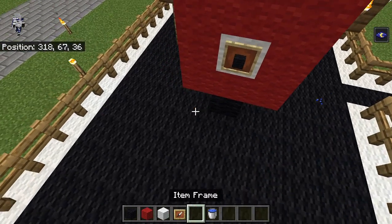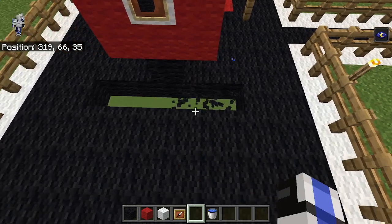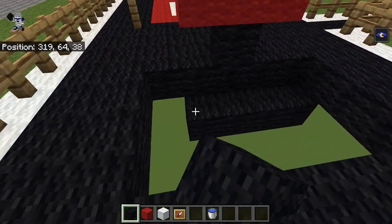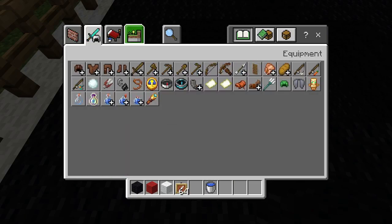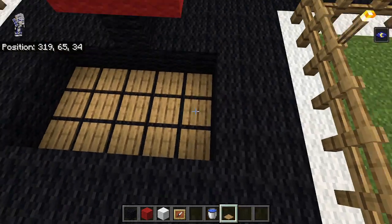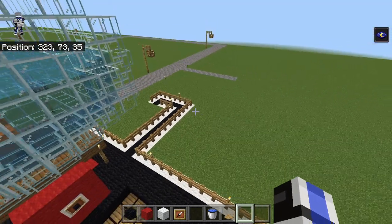We're gonna dig out two blocks to each side of this — it's gonna be three blocks wide, so the item in the item frame is gonna drop down here like this. Then we're gonna get some oak pressure plates, and it's gonna be all pressure plates in there. That's gonna activate the redstone, which we'll do shortly.